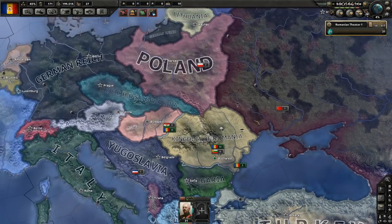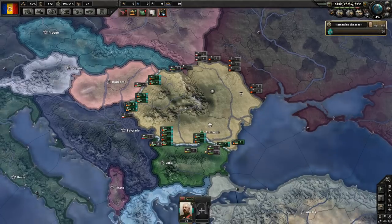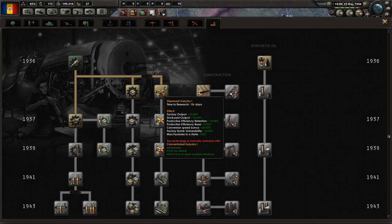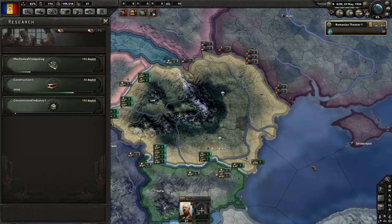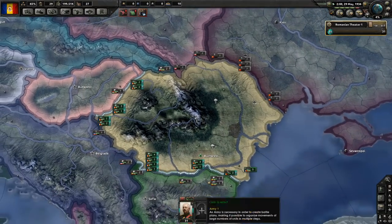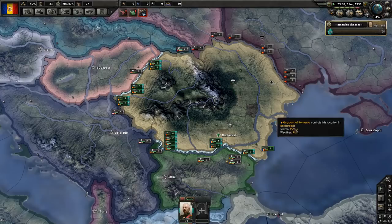Historically, exactly that kind of effort happened and the king embezzled all the money - so it was a massive ripoff and Romanians were not especially happy about it. Do we want to focus on concentrated industry or dispersed industry? Dispersed is usually more defensive; concentrated is just more effective outright. I think I'm going to go for concentrated. I really like focusing on industry a lot at the beginning of the game. Let's go ahead and grab the military theorist - now we are going to generate some army experience every day, which will let us manipulate our templates and strengthen our individual divisions.